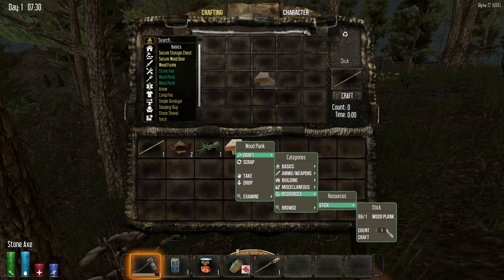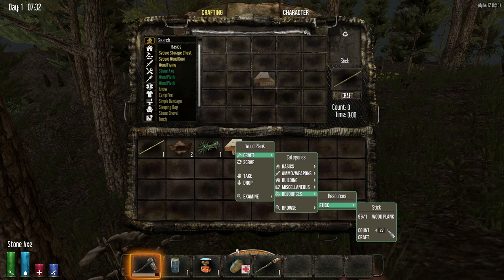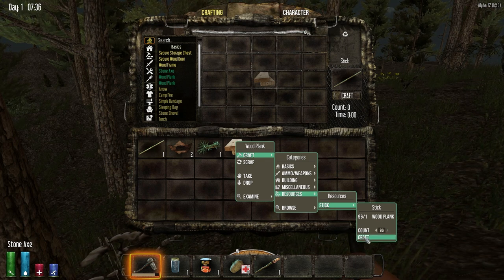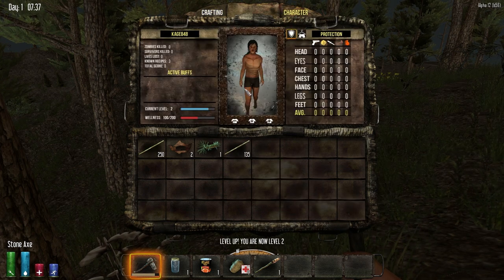Let's go ahead and make some sticks. I don't know how many. Can you just type it in? Yes, you can type it in — that's pretty cool. I like that. There we go. And we leveled up because we crafted ourselves some sticks.